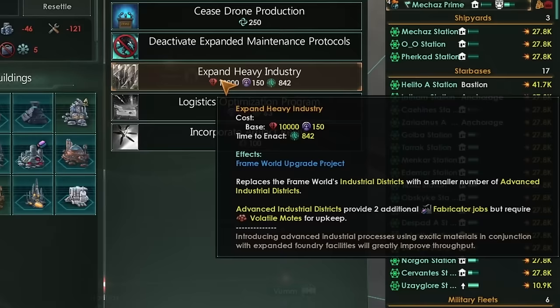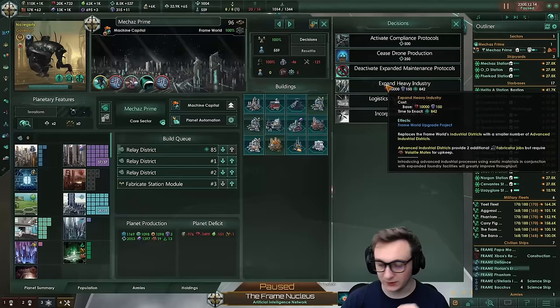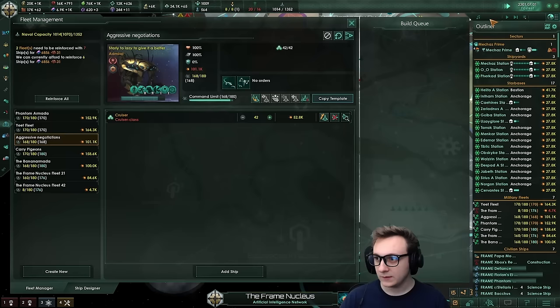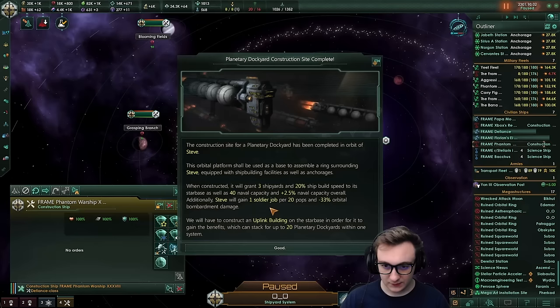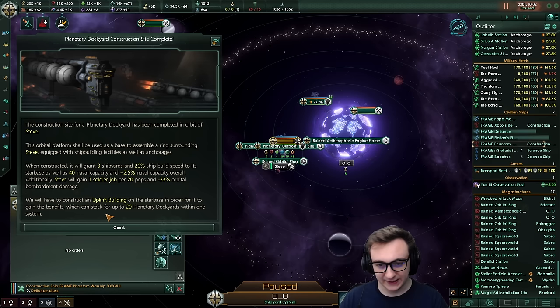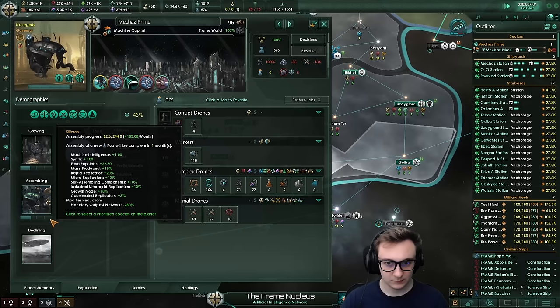We've got the expand heavy industry project — placing the frame world's industry district, which we have a lot of. Advanced industrial districts provide two additional jobs and require volatile moats. We now have Titans. We are a year over when the crisis can spawn, so we're just going to keep building up. There are so many hangar techs — I'm going to build a hangar battleship class as well. We should put on all the automated stuff. The planetary dockyard, once constructed, grants three shipyards and 20% build speed to its starbase, as well as 40 naval capacity.